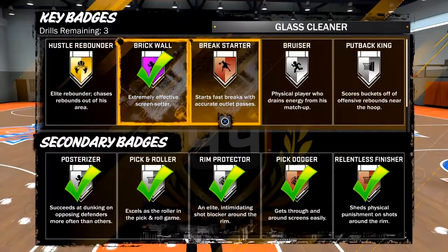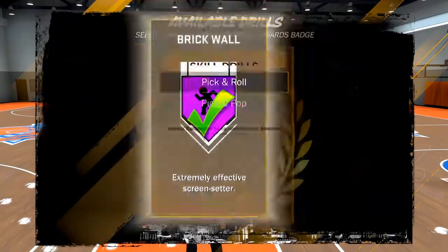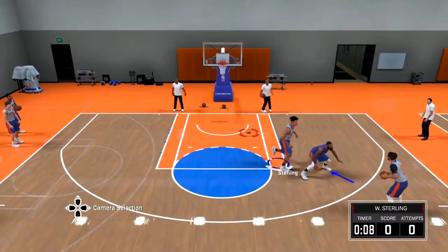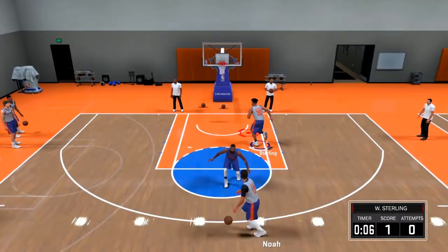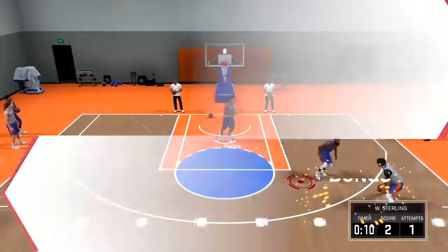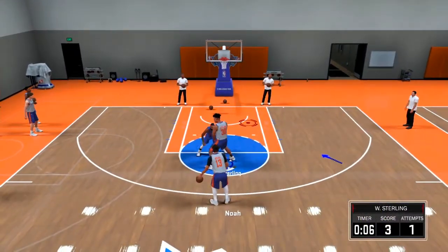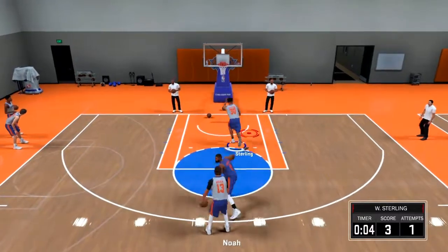You're going to want to enter your team practice facility and press brick wall as one of your badges. You're going to want to click pick and roll. This is one of the easiest ways to get it. Just try to get as much contact when you set the screen at the red circle on your opponent. Just try to get as much contact. I didn't get it the first time, but I tried to get it the second time and I got a little bit.